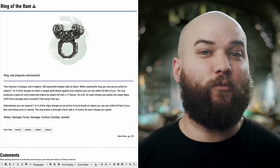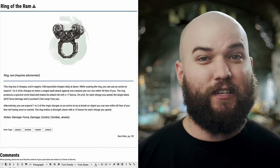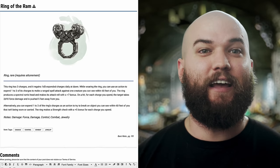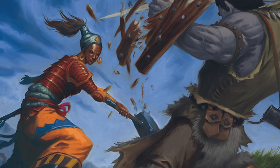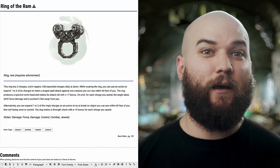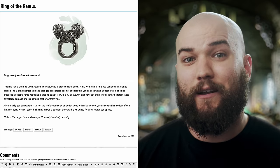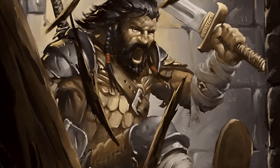The Ring of Ram is another worthwhile choice. This attunement item has 3 charges regaining 1d3 each dawn, and allows the wearer to expend up to 3 charges to make a ranged spell attack with a static +7 to hit, dealing 2d10 force damage and pushing the target 5 feet per charge. It can also be used to break down doors, walls, or other items by expending charges for a +5 per charge on a strength roll. It's a pretty cool magic item, but I don't think I'd spend an infusion and an attunement slot on it at level 14.